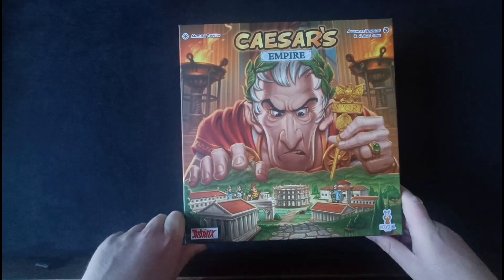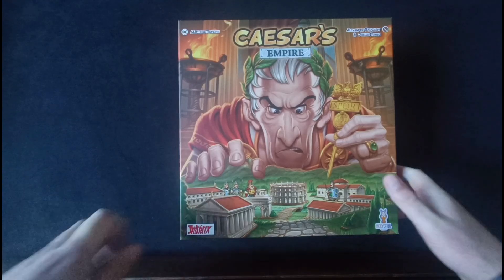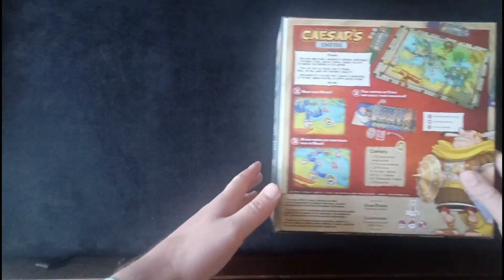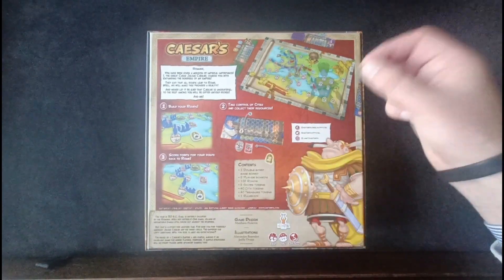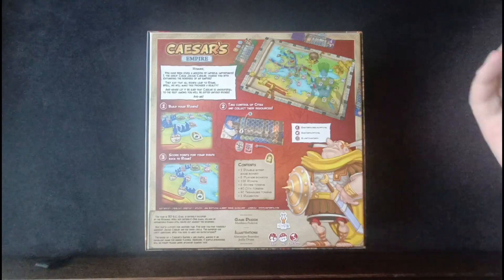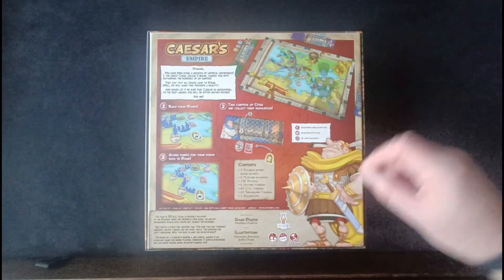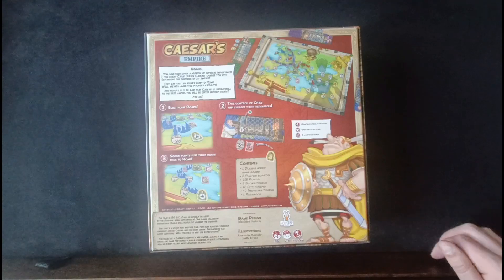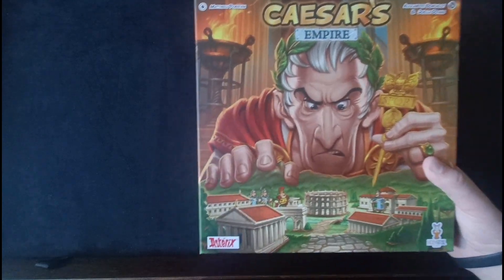I played another game of Caesar's Empire, which was my favourite game I played last month — one of my favourites in recent memory. A lovely family weight style game where you're building paths and routes on a map of Europe by placing troops on roads. When you reach a new city you collect tokens — some are set collection, some are colour-coded and add to your end game score. You trace a route back to Rome and score a point for each city you cross. You can also piggyback off opponents' efforts. I'm almost certain this will be a top five game of 2022 for me.